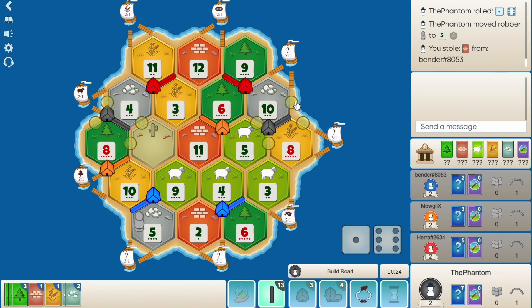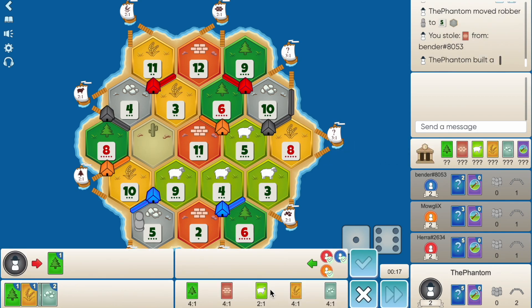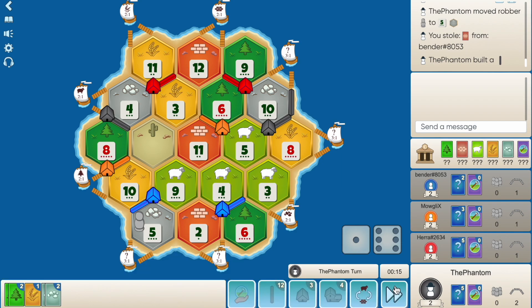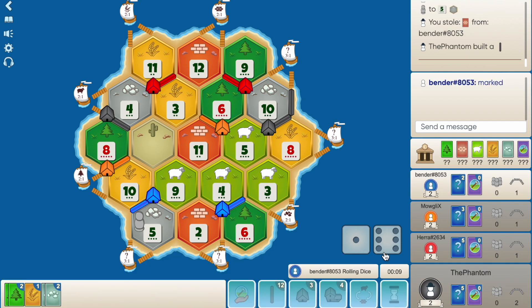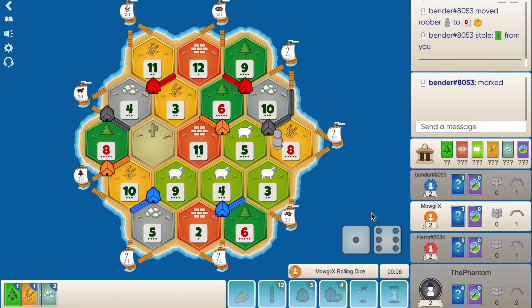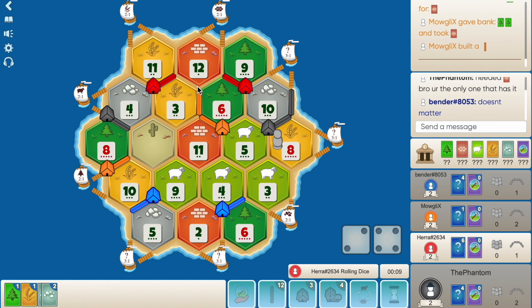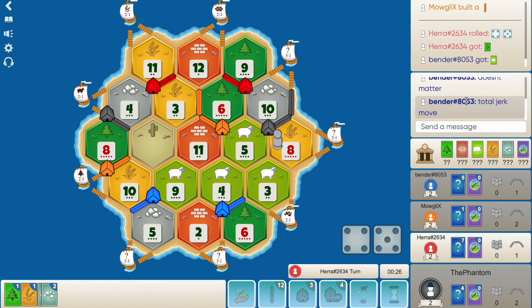I'm creating enemies but I've got to go for the brick. I feel so bad — I'm so sorry, blue. I think getting on the ore first is probably better for me. I'll offer wood for sheep — actually there's no point, just pass. 7 again. Blue marks me, steals my wood. Orange builds a road to the 6, 3 or 12. Blue says 'total jerk move' — but what am I supposed to do, not try to get his brick?